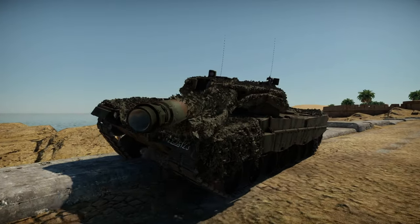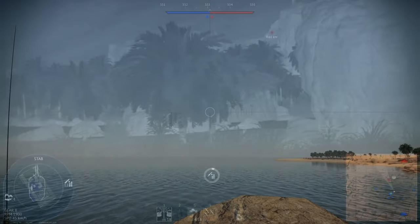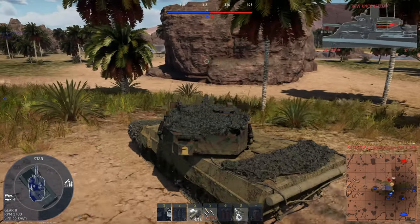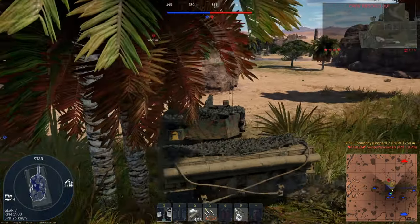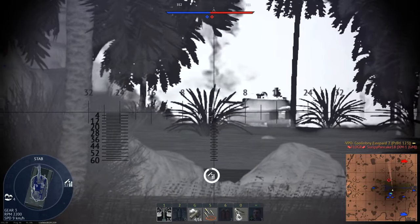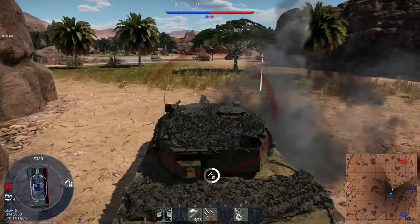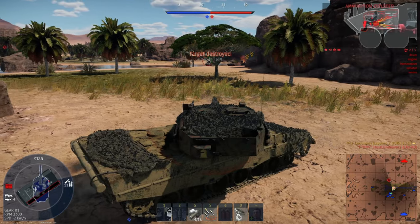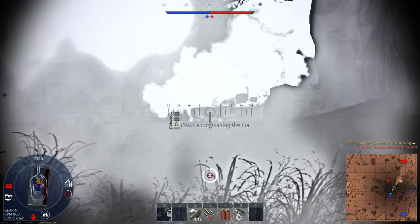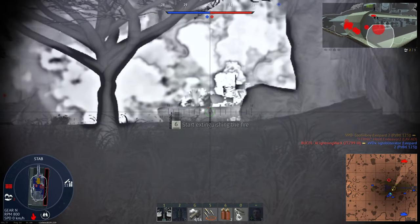It does have poor lower glacis armor, but so do most main battle tanks in game. The main thing to consider is what role to play. In a full up-tier, you're better suited for fire support or flanking due to ammunition limitations. In a down-tier or minor up-tier to maybe 10.3 BR, you can play whatever role you'd like. Also unique to this vehicle is its camo netting, which provides additional concealment amongst foliage and natural elements in War Thunder, giving a slight advantage over the regular tech tree Leopard 2A4.